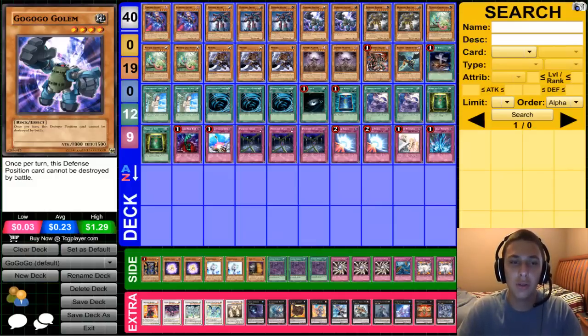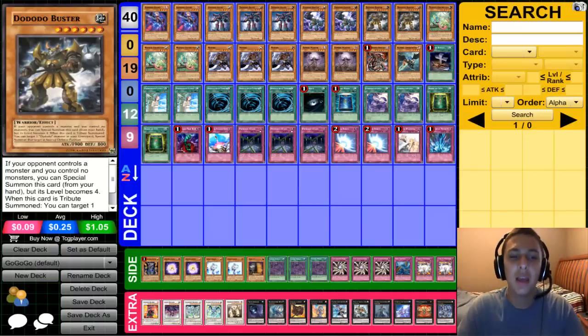Then two Dodo Dodo Busters — he's like the Ghostbusters of the deck, that's what I like to think of him as. If your opponent controls a monster and you control none, special summon him from your hand. He's a 1900 beat stick, and when he's special summoned this way his level becomes four.